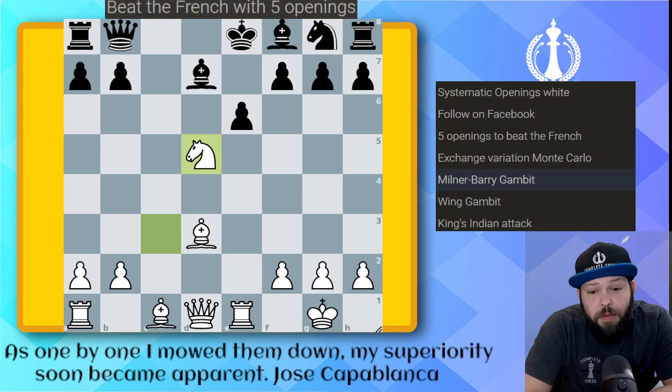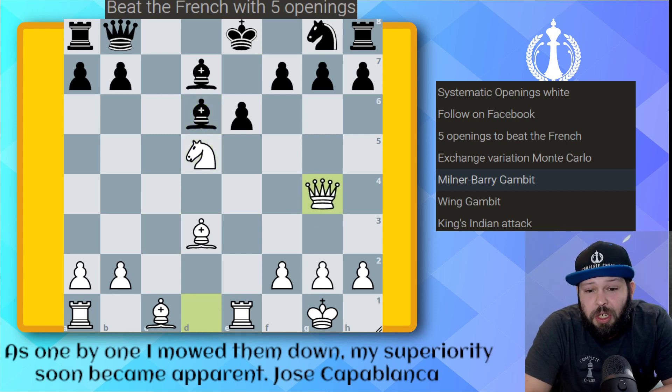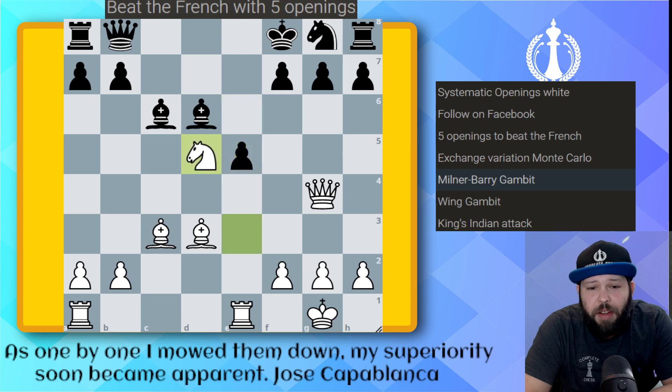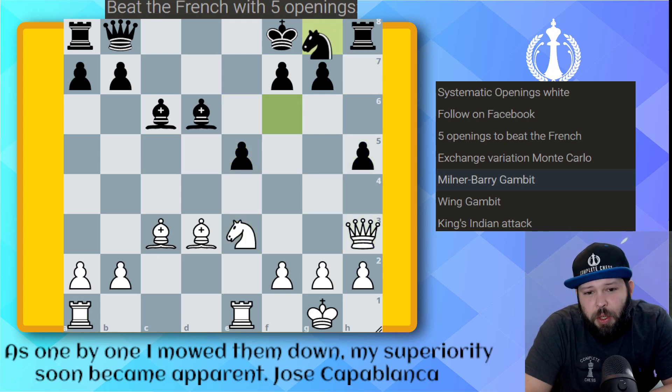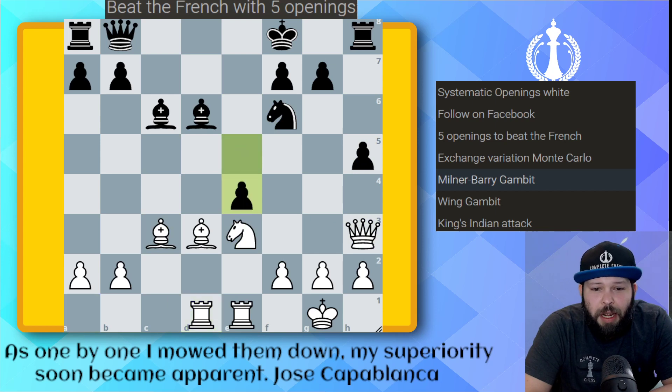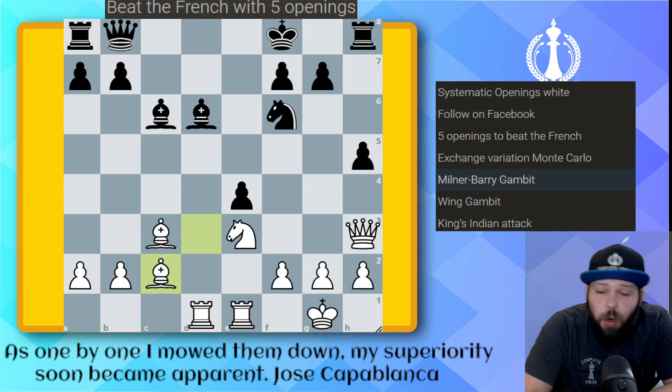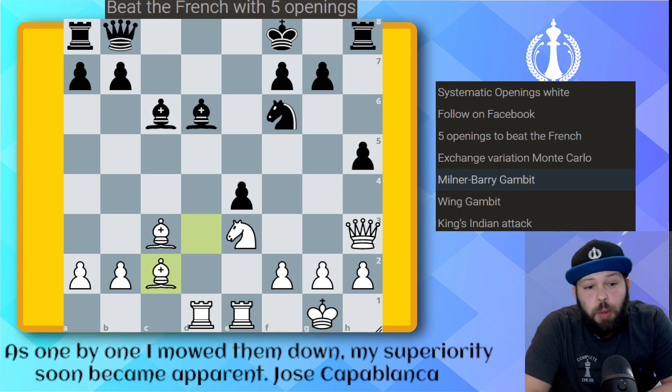Bishop to d6, queen to g4 — not even bothering to defend the h2 pawn, putting pressure on g7. King f8, bishop d2, bishop c6, bishop c3, g7 idea. Pawn to e5, knight to e3, h5, queen h3, knight to f6, rook to d1, e4, bishop c2 — I'll stop it there. If you like this position as White, it's a very fun one. You give up one or two pawns but you get a good attack.